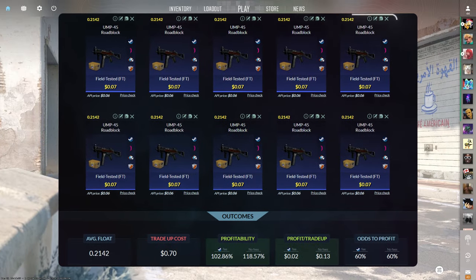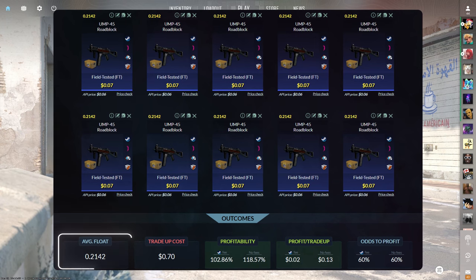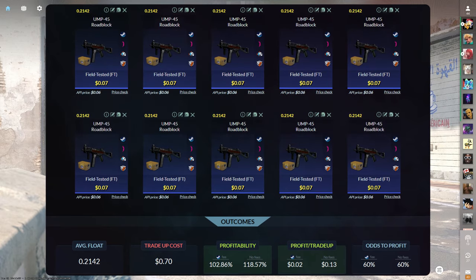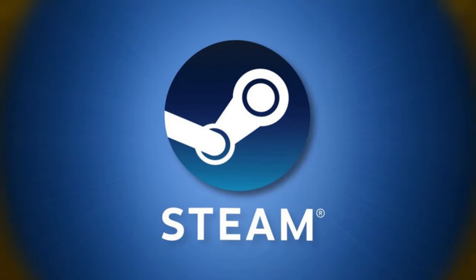The first trade-up of this video consists of 10 normal field-tested mil-spec skins from the Recoil case below a 0.2142 average float. For most of the trade-ups in this video, since the floats needed are going to be higher than normal, they're usually less desired. That means you should have a lot easier time getting these floats on the Steam market than usual.